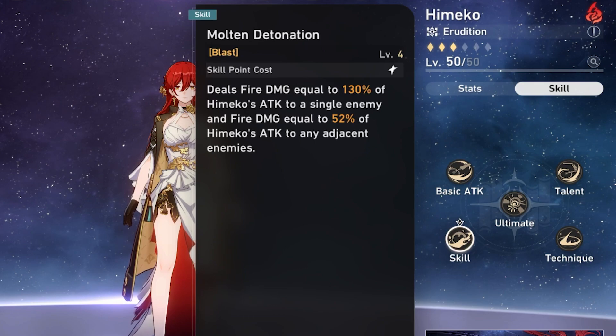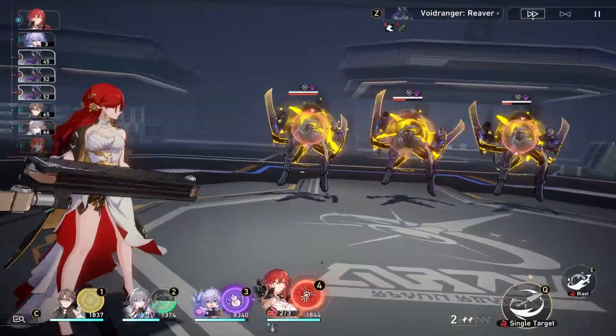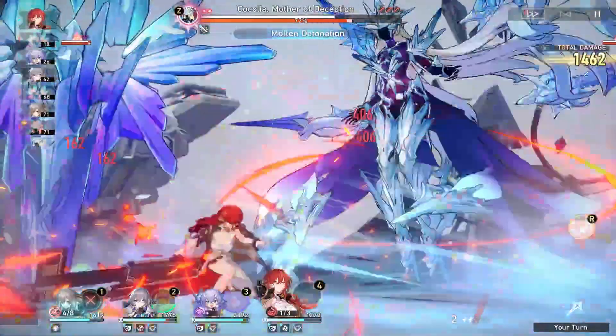Her skill, Molten Detonation, deals damage to the main target with lesser damage being dealt to adjacent enemies, which is useful for weakness breaking multiple targets. Its damage is not super high to the main target, but it does approximately twice as much damage as her basic attack.